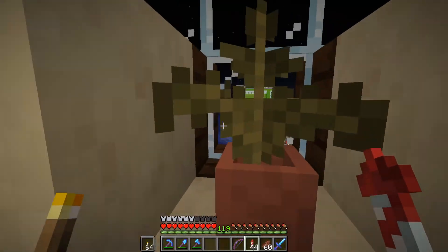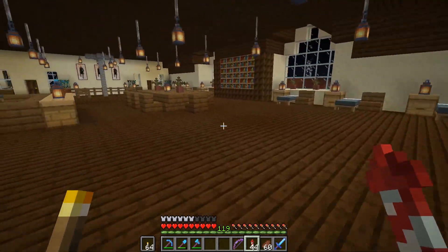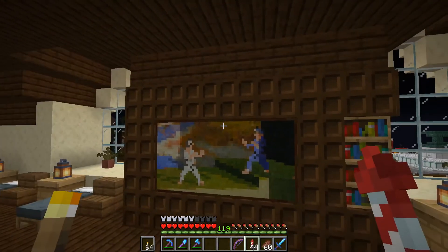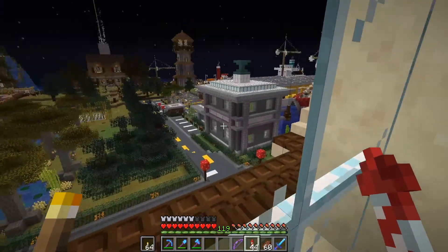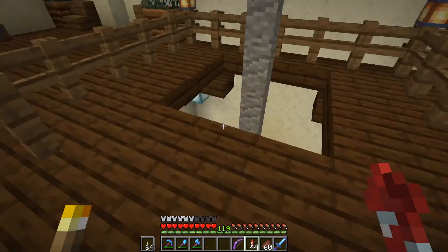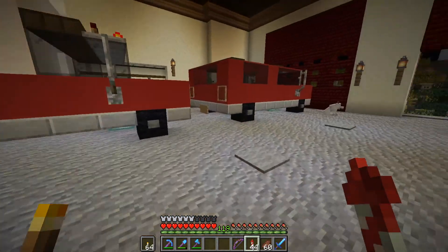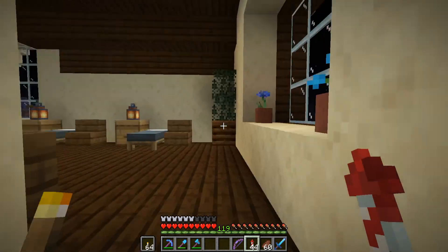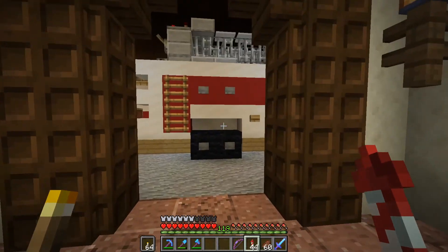We've got a couple of treadmills in here. Got some windows - you can't see a lot through them but it gives some natural light and makes the outside of the building really pop. There are some more firefighters down at that end, and I'm almost positive there's lighting behind the painting just to give it some brightness. We have a fire pole - that was fun, I'm going to do that again. So we put a fire pole in the firehouse - who would have thought!